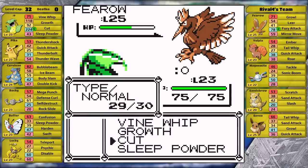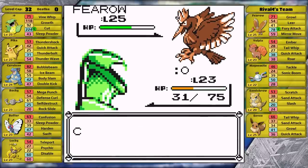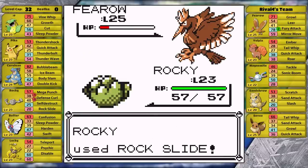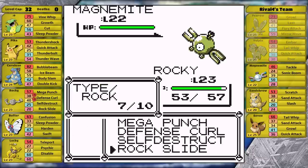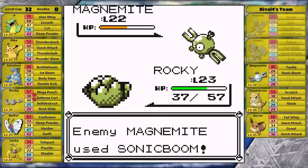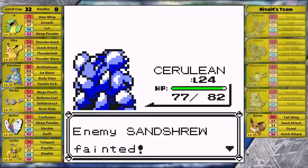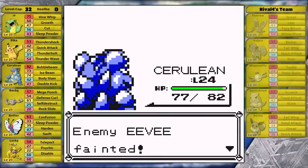Cut isn't doing very much to Fearow. It uses Mirror Move, reflects the Cut back at me doing a lot, so I switch out — unfortunately I lose my special buffs. I send in Geodude, Rock Slide hits Fearow and takes it out. Next is Vulpix and Rock Slide also one-hits it. Against the Magnemite I use Rock Slide, which allows it to use Sonic Boom taking me to about half health. The rival sends in Sandshrew, I switch to Nidoqueen, go for Ice Beam finishing it in one hit. Last is Eevee — I have Double Kick, so that's an easy knockout.